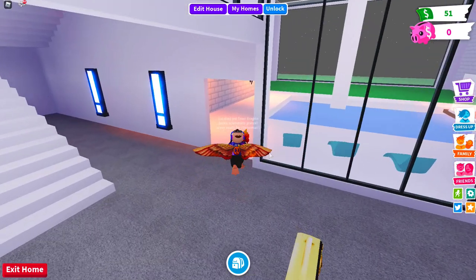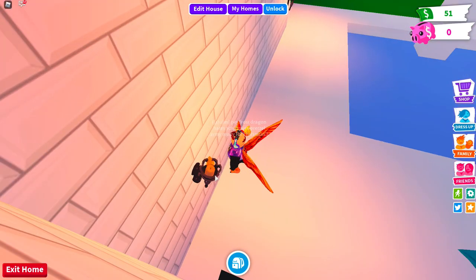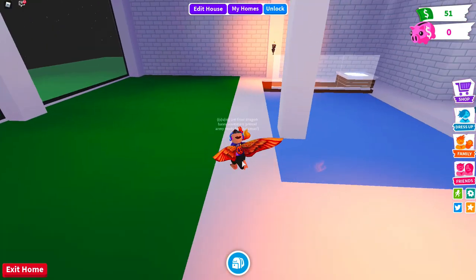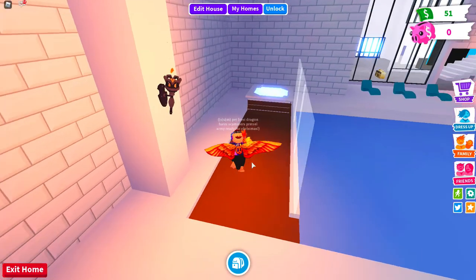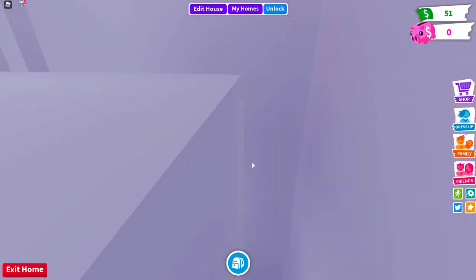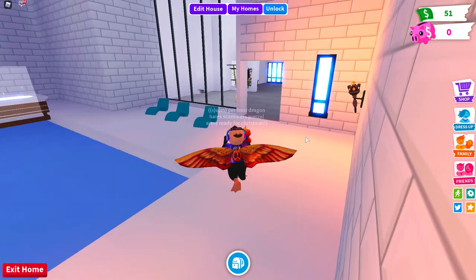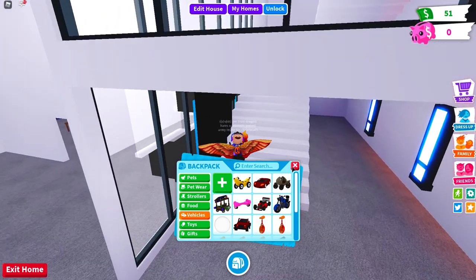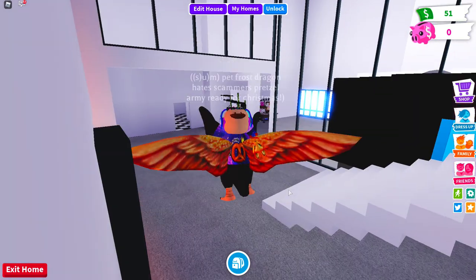Over here we have the pool. I want to make it royal by putting those there. These items are going to leave soon. Right here we have the spa — you've got a hot tub, some patios, and over there a field. I was thinking of putting a soccer field there if you have a soccer toy with your pets. I could add a little area there.